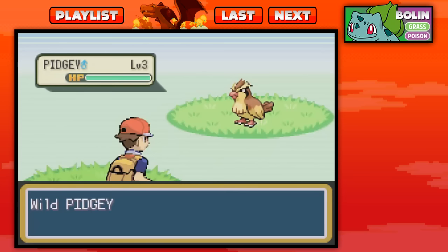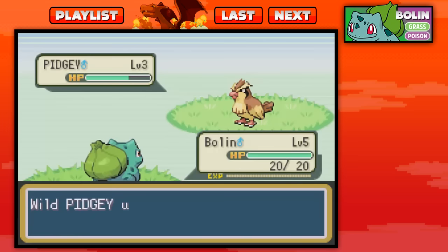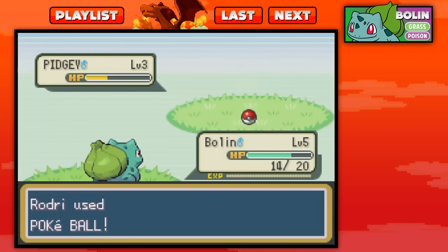Pidgey is going to be our flying type to get us through this game. We're taking that whole Ash Ketchum route, and we're going to be catching this little Pidgey. Good thing we didn't beat our rival because we got to level 6. We'll probably do a lot of leveling up from here on out. So let's go ahead and use the Pokeball. And with that, we should finally catch the second member of our team. Gotcha — Pidgey was caught!